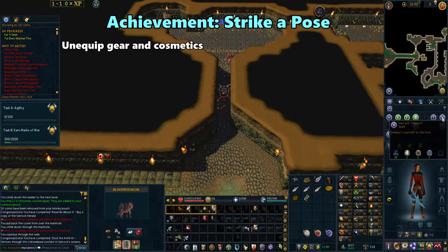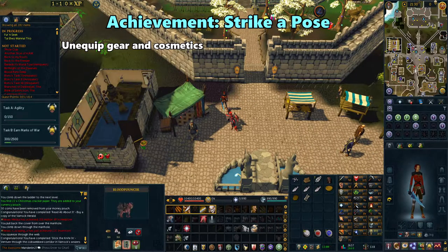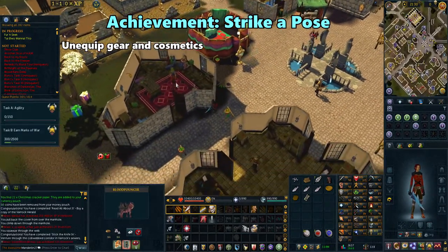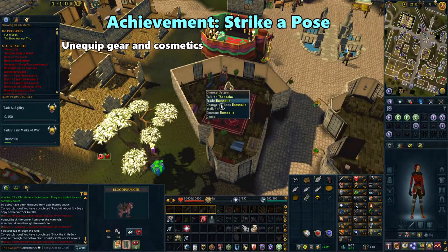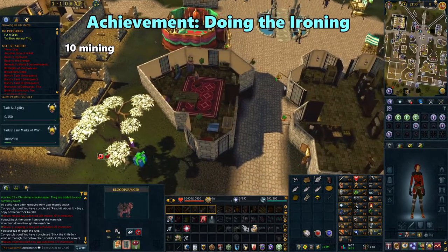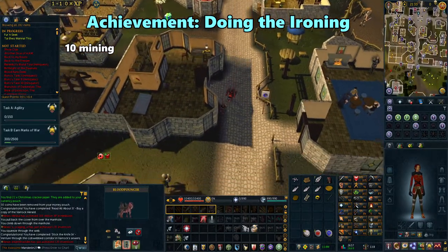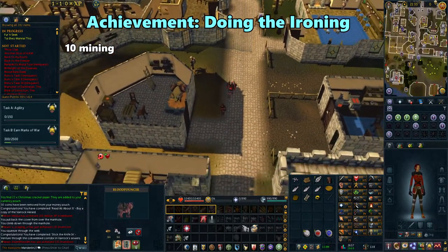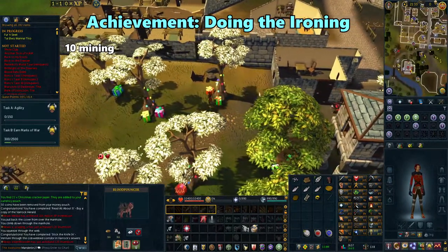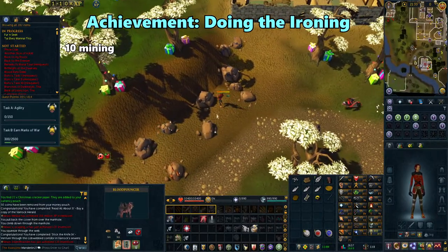For a fast exit, use your Varrock Teleport spell again. Go south to the clothing store and right-click on Thessalia to change your clothes. Take off all equipment and remove all cosmetics before doing this — just opening the interface will achieve Strike a Pose. Next, go south-west of Varrock towards the mine. All you need to do is mine one iron ore and you'll get Doing the Ironing.